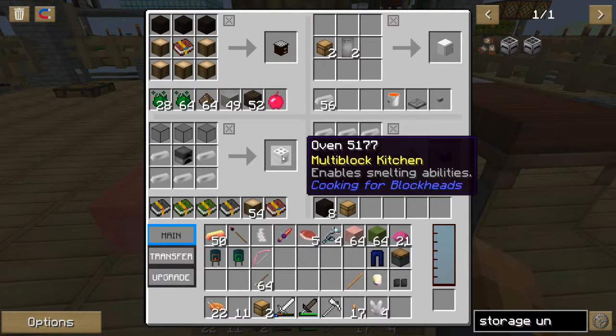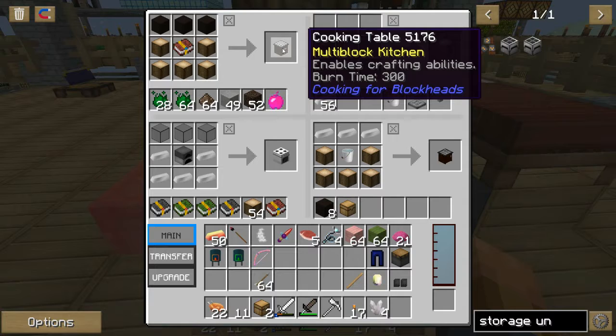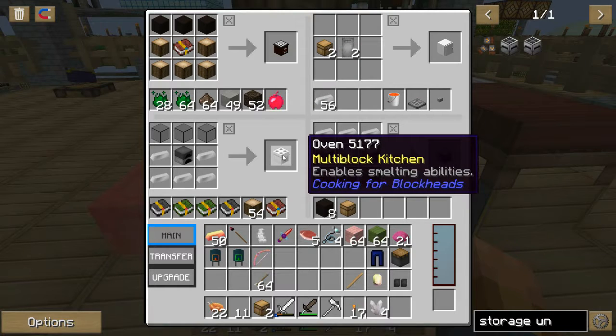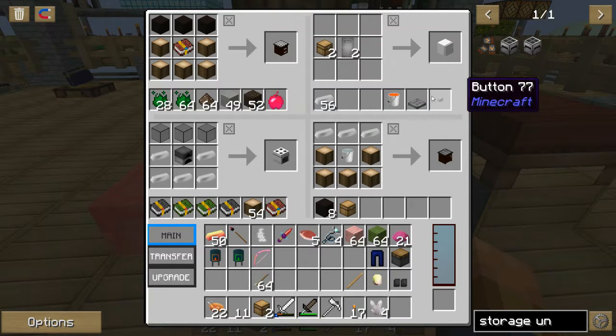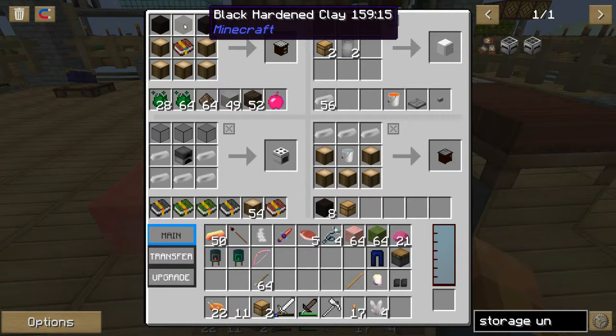I love cooking for blockheads — this is one of the funnest, coolest things, especially if you're on a server and need a lot of food. This is definitely something you want available in your village or town. Basically, these are the different components: you've got a cooking table which enables the crafting abilities, you have an oven, and you add dishes to that to make it work. There's also a fridge and a sink which provides water to the recipes. For black hardened clay, you put clay and sand in a stone barrel, click it in water, and you get clay.